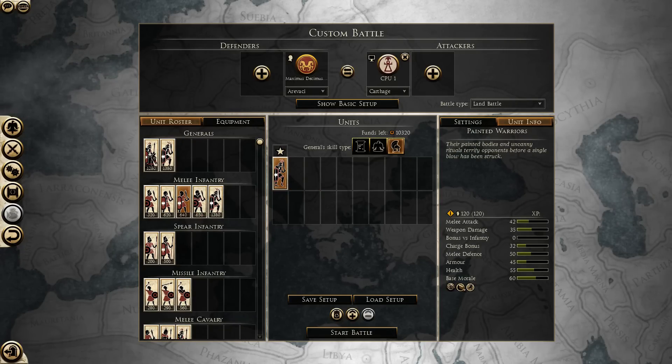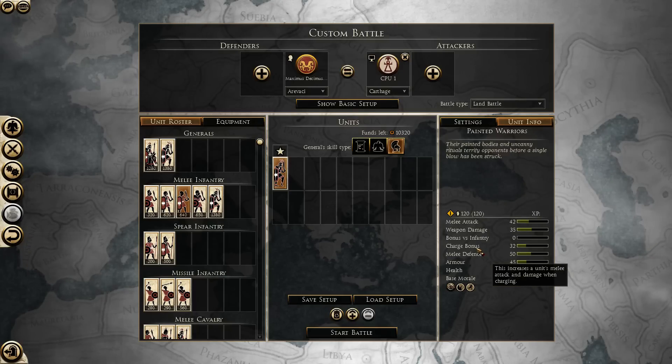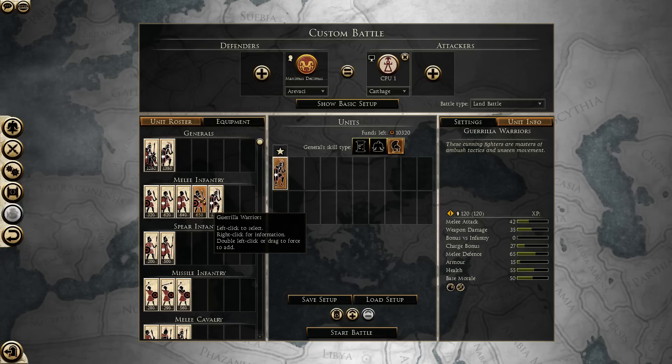We have the Painted Warriors that scare everyone, which can be pretty useful. They have low armor, very good morale, good melee attack, decent weapon damage, and a very good charge bonus. So these are pretty decent shock infantry. Then you have your Guerrilla Warriors, and these guys can deploy outside of the deployment zone, so they can be used for setting up ambushes. But they are very expensive, have low armor, are vulnerable to cavalry, and while they are decent in a rear charge and flanking role with their good charge bonus, it's going to be difficult to use them to good effect.